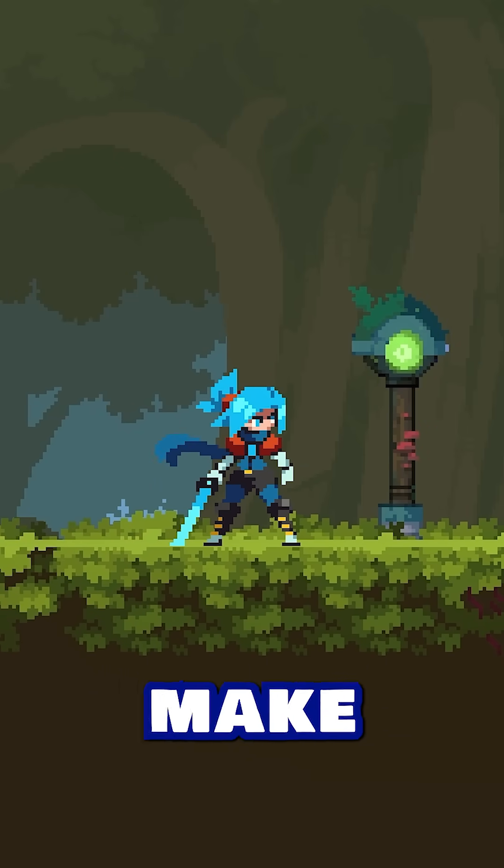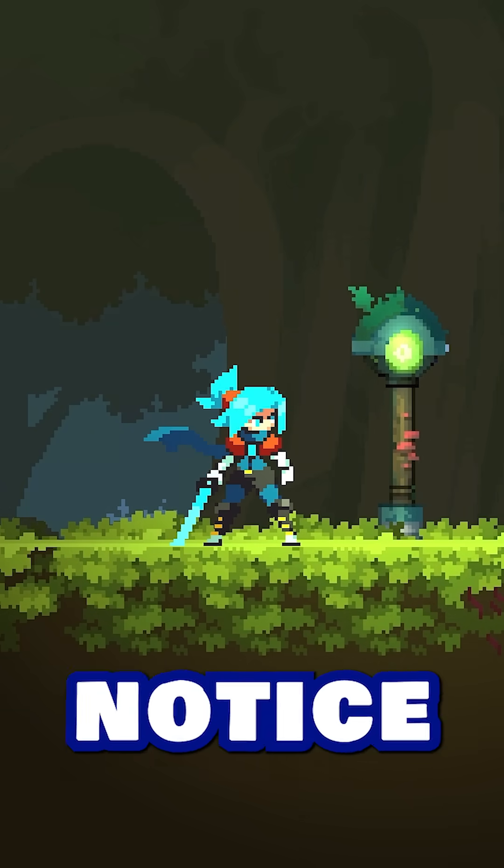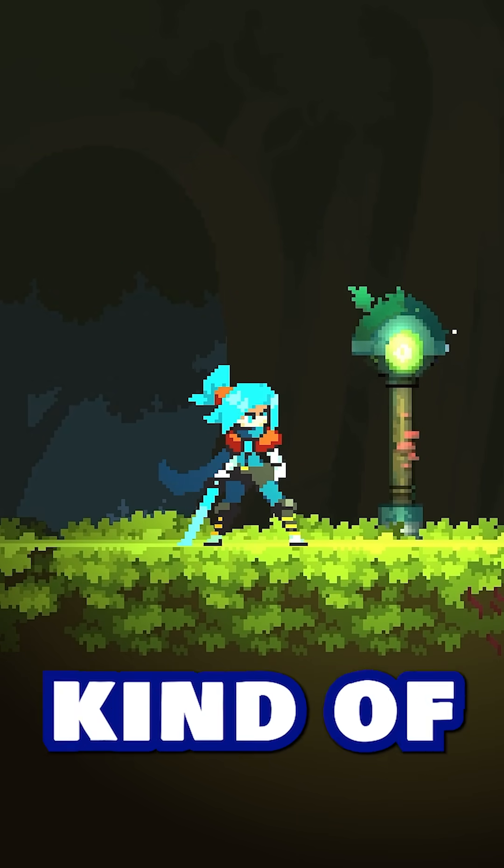A game dev secret about lighting. Let's make a cool nighttime scene. First, we dim the lights, and then we turn on some lamps, and you'll notice that the light shining on Isadora from the lamps looks kind of bad.